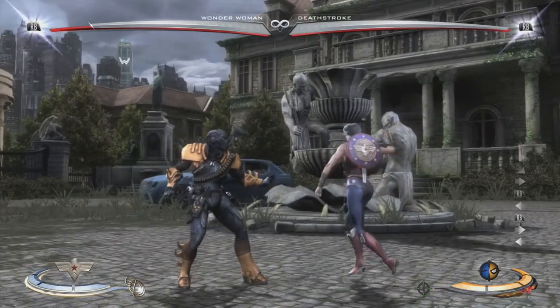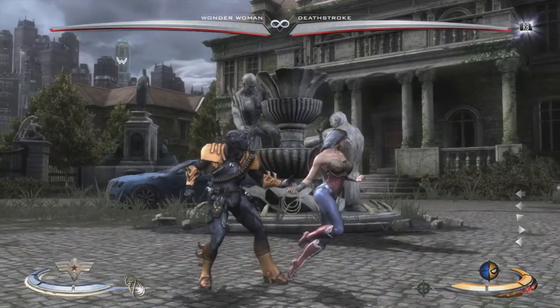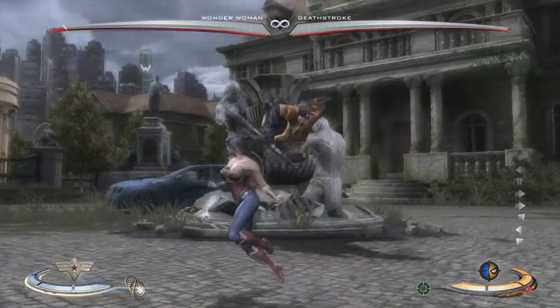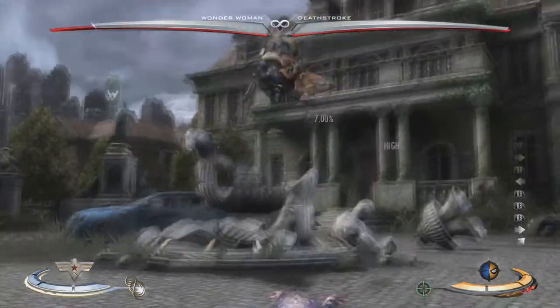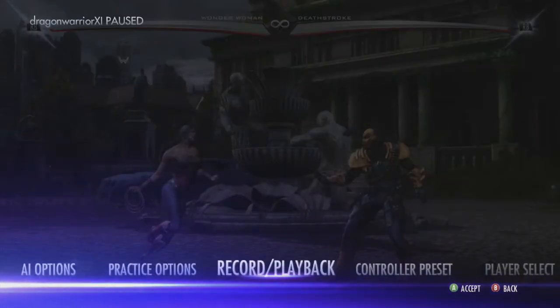In the middle part of the map there is a well, and you can kick people into it which does damage. Most people use this to go into combos, which I'll show you a little later, and you can do it over and over again.